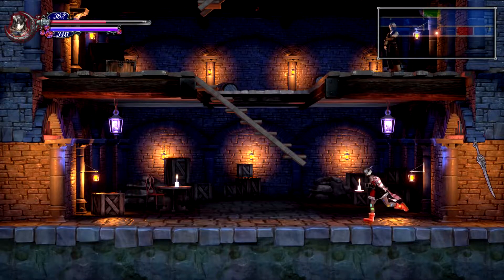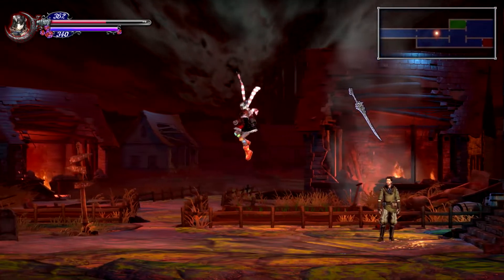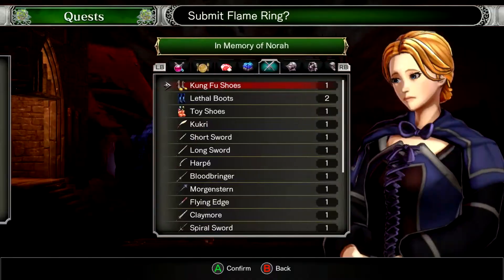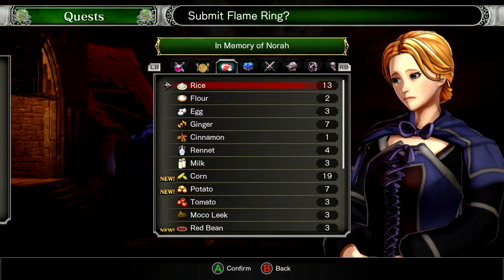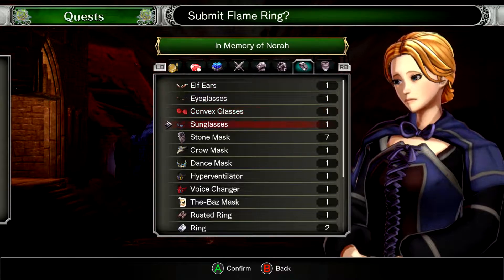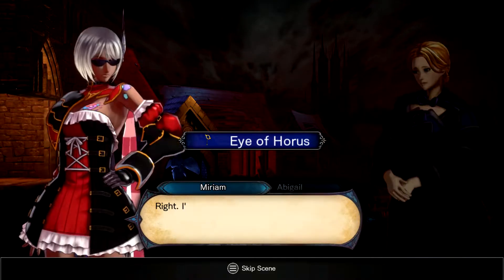I cannot imagine a full playthrough like this. It's hilarious because it's actually timed to the steps as well, which is astonishing. So did you take my thing? You did. Okay, so what we're gonna do is give you the... where is it? It's a ring so it'd be the flame ring. And the Eye of Horus there. Nice.